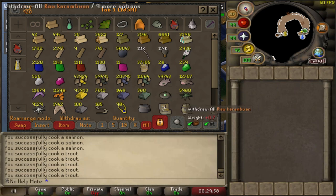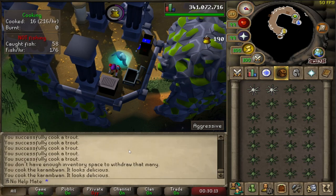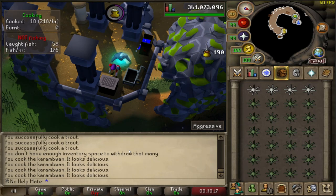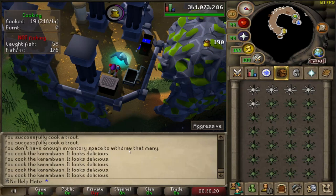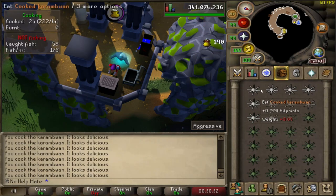Once you get 65 fishing you can catch Karambwans, which will speed up your cooking significantly. If you stayed at trout and salmon until 65 you should have 65 to 70 cooking as well. You will burn quite a few, but they're easy to catch. With the Fish Barrel you can AFK them — I caught about 30,000 at one point. You can even do Karambwans all the way to 99, which I actually recommend, because cooked Karambwans are excellent food for PvM, bossing, and slayer.